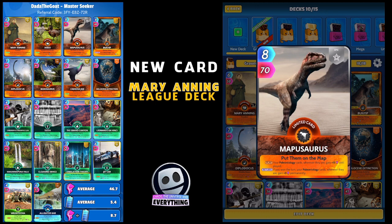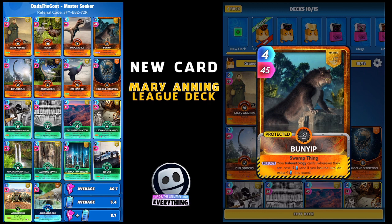I've got a mythic Bunny to help with energy. On the return, your paleontology cards wherever they are cost minus two, and if you lost the turn they cost an extra minus one energy this round. Dead useful - I'm going to try and play him at the start of the round to help with energy.